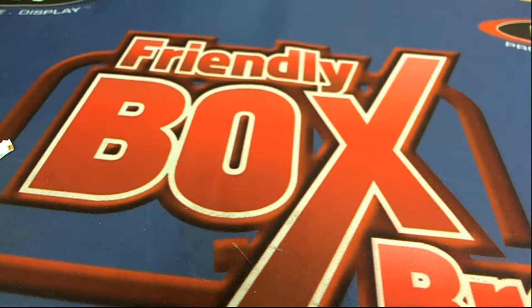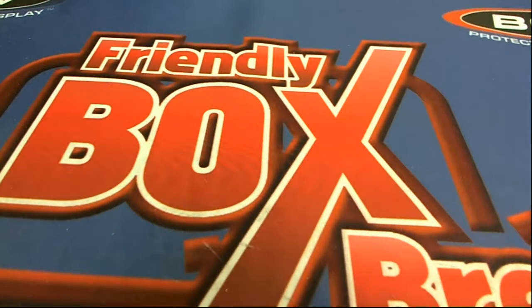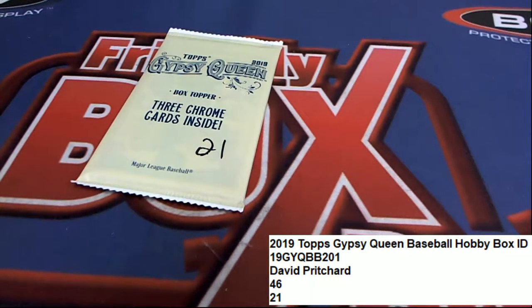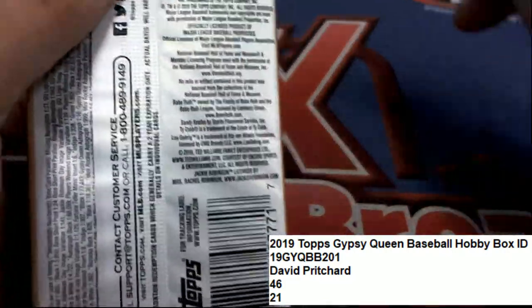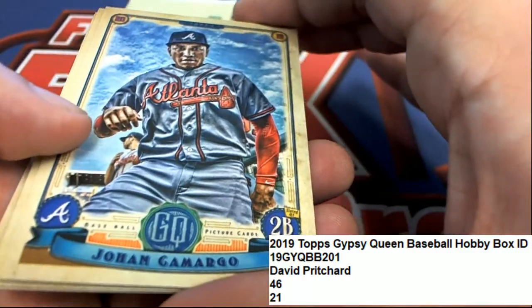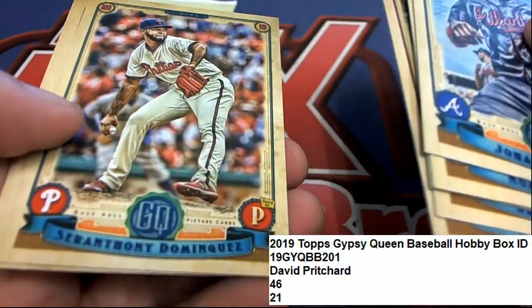Jesse C, nice going. Next up in our pack rips is going to be David P, who got Gypsy Queen packs 46 and 21. Wow, we got the chrome cards pack right here — wow. That was number 21 for David P. That's a Roger Maris short print.